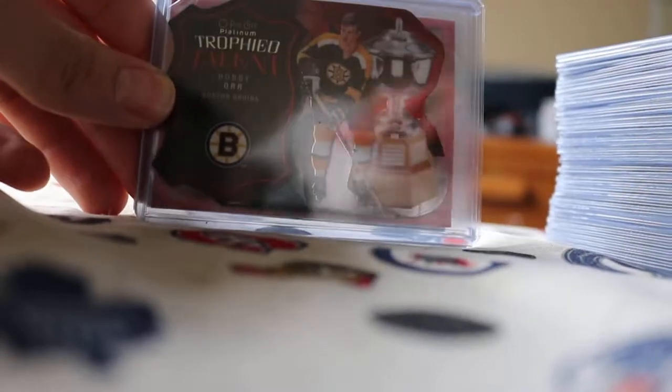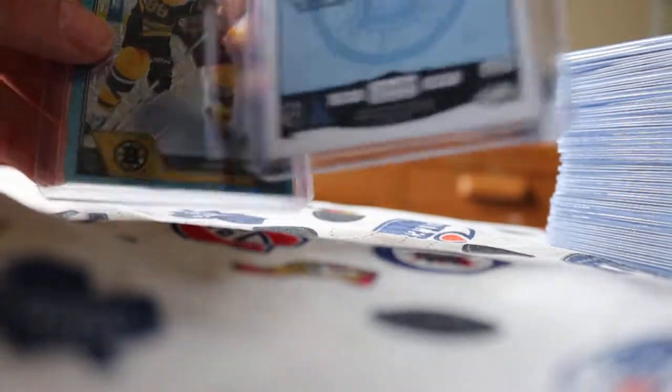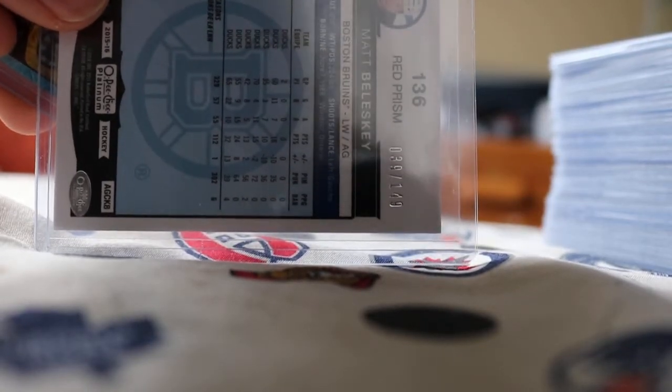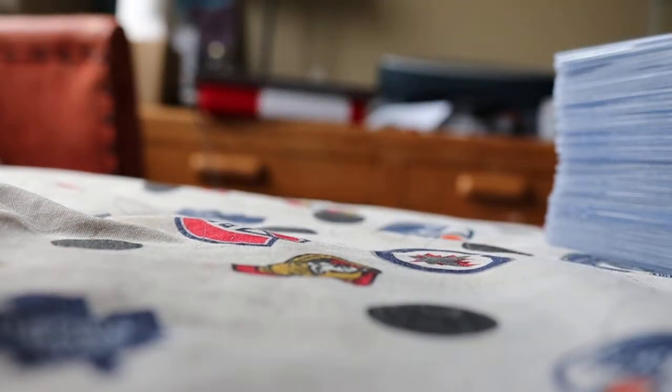On to the Boston Bruins — we have a Trophy Talent of Bobby Orr, which is one in 67 packs, surprisingly. We also got a red prism of Matt Beleskey, and the reason this one is nice is because it's actually jersey numbered at 39 of 149. We also got an Ice Blue Tracks of David Pastrnak.